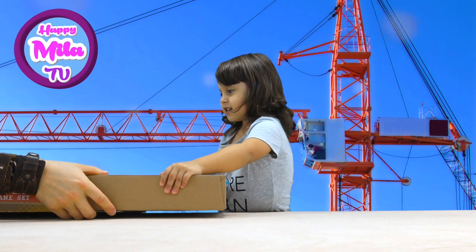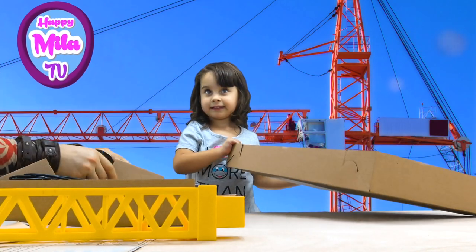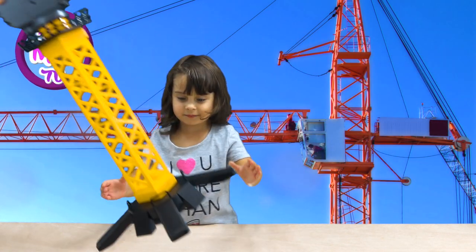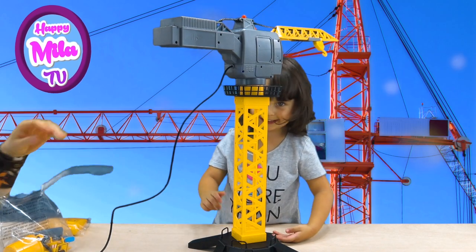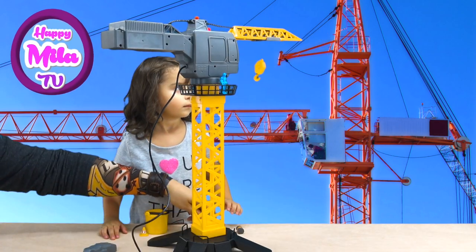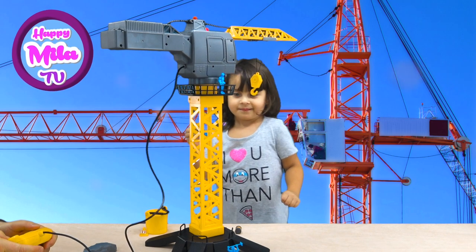Good boy! So we have this crane. Look, it's very big, very long. So now, Mila, let's open this. Wow, it has a stairway — you can go up and down. Here we have different accessories for construction, and here are our construction workers. Little guys. Let's open this. You see? Going up and down.